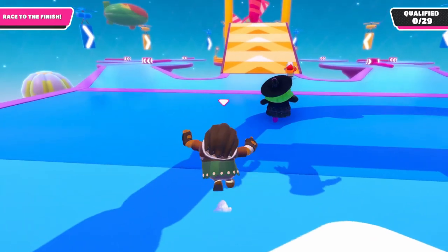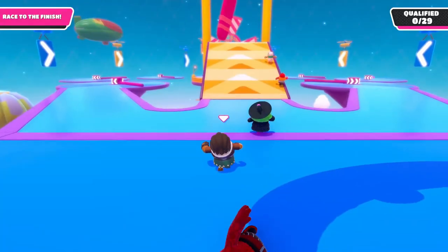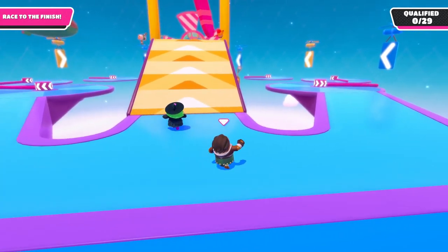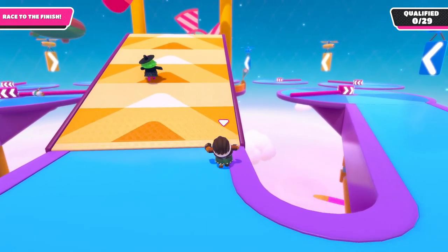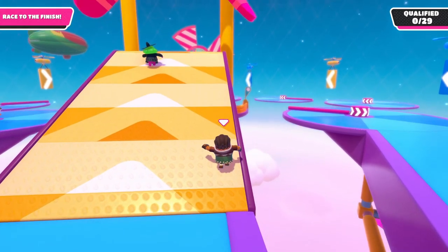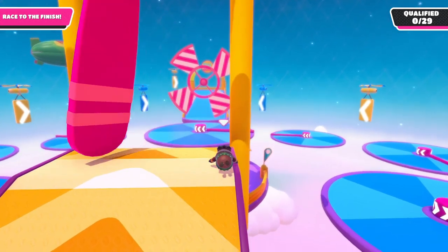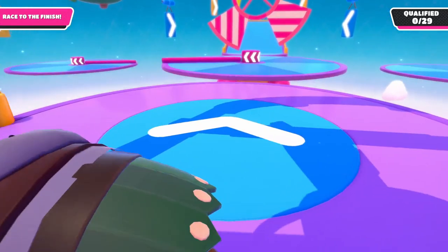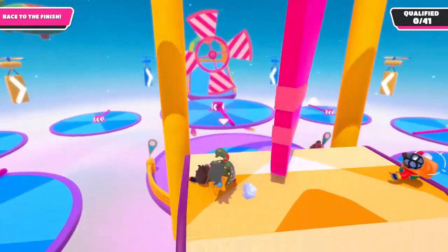Now for the part that most of you have been waiting for — the fast windmill. Pay attention to which way the windmill is spinning. In this case, it is going clockwise, which means I go to the right side. If it spins counterclockwise, go to the left. Run up the side until you're around two thirds of the way to the top. Now, without jumping, dive. There's a chance you will get knocked over, but don't worry — the conveyor belt should push you under and to the other side. It may take you a couple of tries to get this, but with enough practice you can get this almost every time.